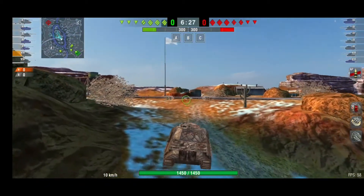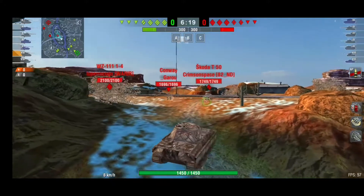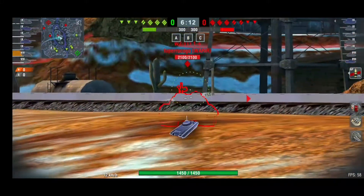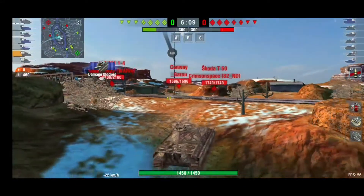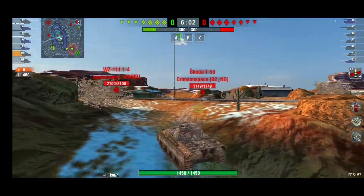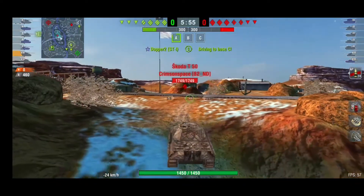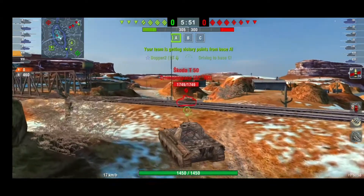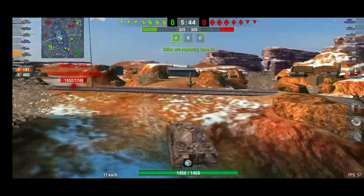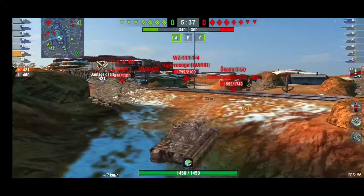Coming into this there is a Skoda T50. He's already spotted me so I've got to be cautious pulling up to this point because I don't want to get shot by tanks like that Conway over there. This Skoda is playing a very smart sort of game — playing it really safe, just keeping things lit the same as what I'm doing. I get a nice bounce from that WZ-111 and hopefully we can put a shell into this Skoda T50 very shortly. I'm going to keep playing this ridgeline. I am the only medium so it is very important that I take this position for the team.